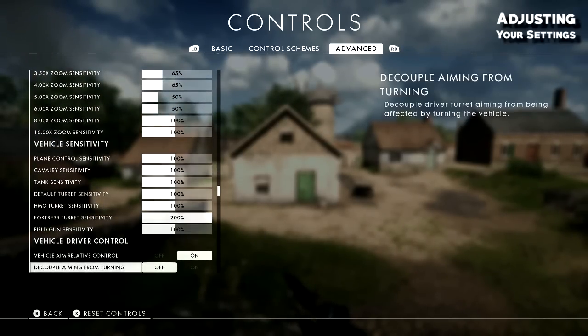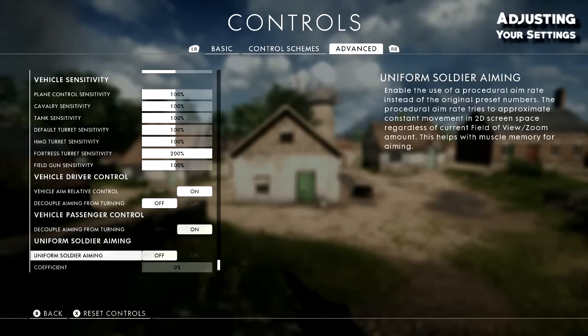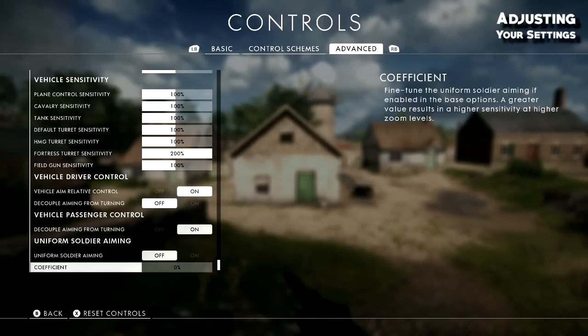The biggest thing to look at is uniform soldier aiming — turn that off. I like to customize my aim; every weapon and every type of sight needs to be different. I have that off instead of a standard aim. Coefficient I have set to zero — what this does is if uniform soldier aiming gets enabled for whatever reason, this nullifies it. I turned it off in this game and set it to zero just in case it toggles back on.